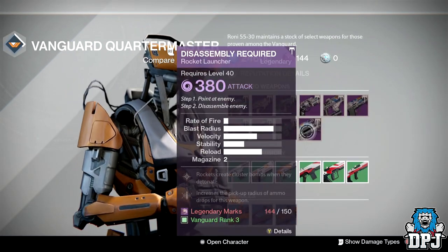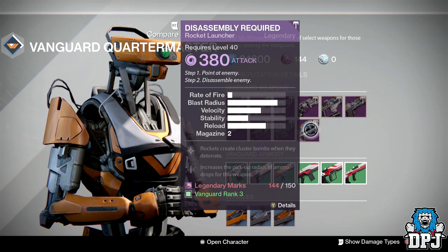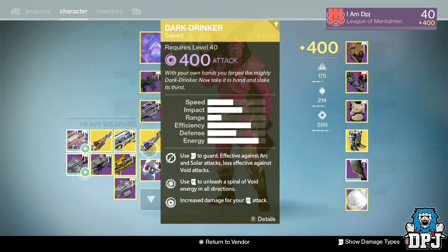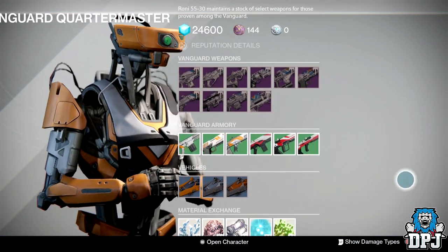If I were you and you haven't done Crota this week, I'd grind Crota and try to get the Hunger of Crota. It's an animal of a rocket launcher — really great for both PvE and PvP. That's what I'd recommend over spending marks here.